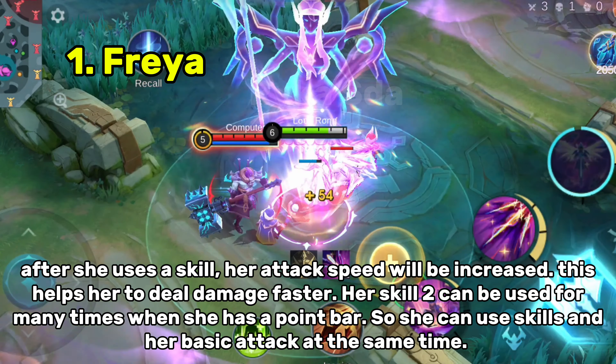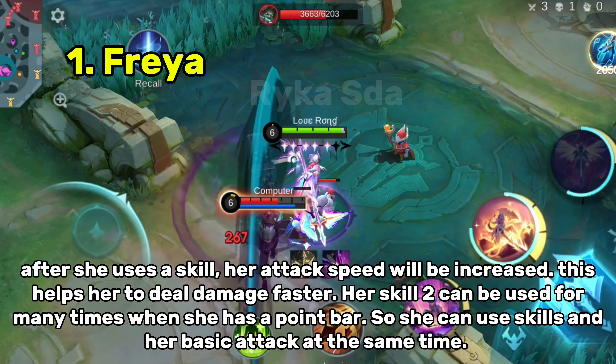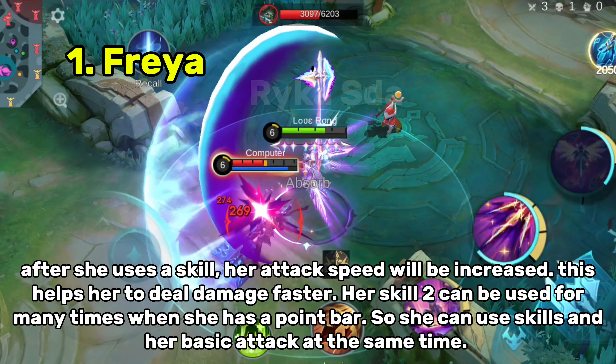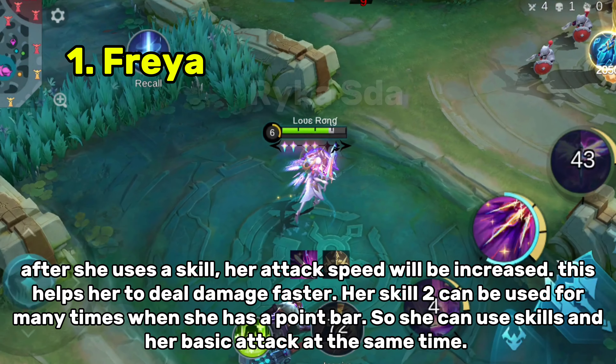After she uses a skill, her attack speed will be increased, which helps her deal damage faster. Her skill 2 can be used many times when she has a point bar, so she can use skills and her basic attack at the same time.